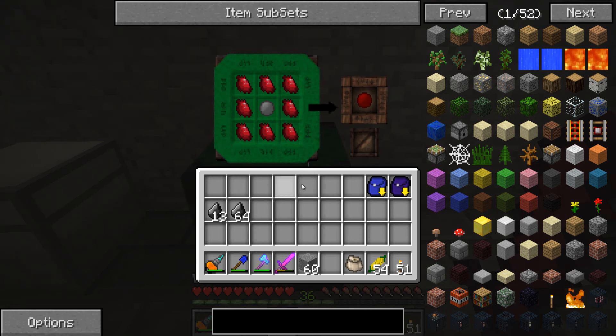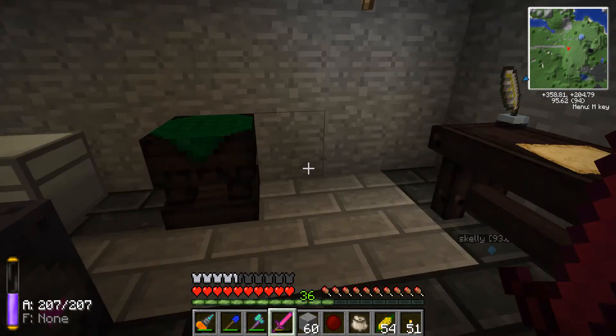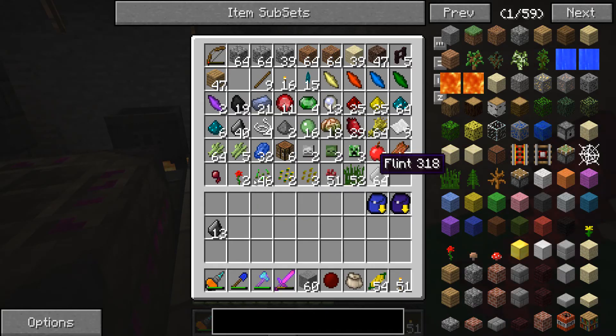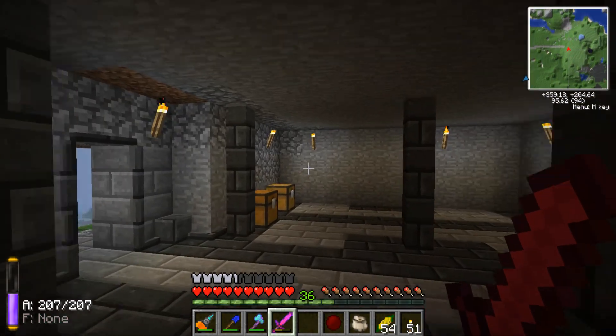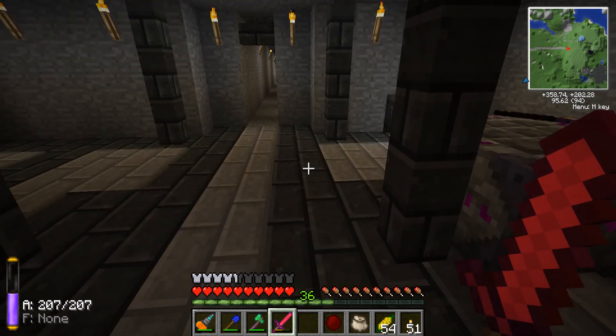Hello guys, welcome back to another episode. I'm getting myself a Minium Stone because I wore it out changing cobble into all sorts of other stuff. We have a lot to talk about. I've been doing a lot of stuff off camera, probably more than I should have, but I felt we were going at a slow pace so I wanted to get things moving.